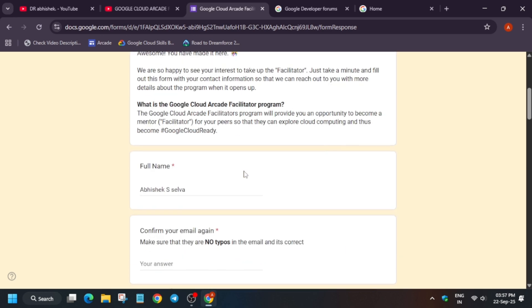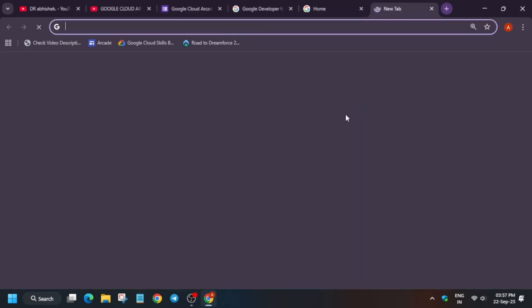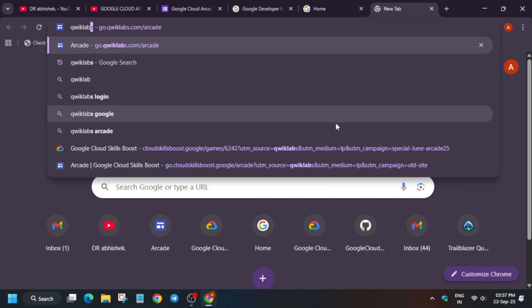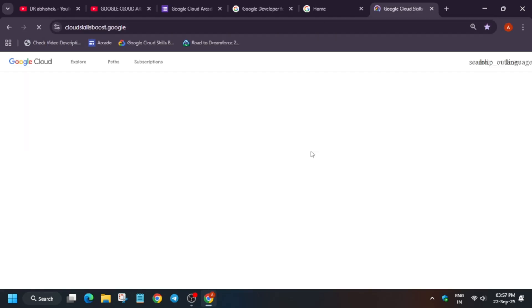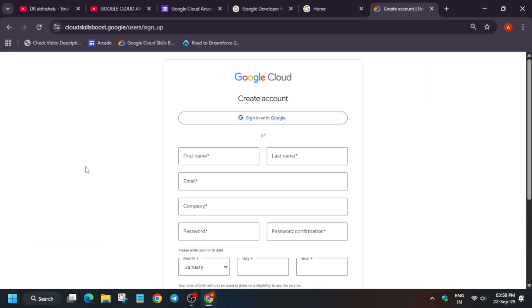Here is an important catch: you must enter the same email address that is linked to your Cloud Skills Boost account. If you don't have a Cloud Skills Boost account, I will share the link — just click the join option and enter all your details including first name, last name, and email. If you are a student, you can enter your university name in the company field. For date of birth, note that you must be a minimum of 18 years of age to be eligible for the arcade facilitator program.